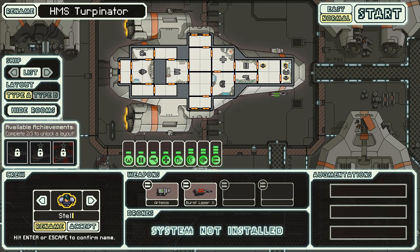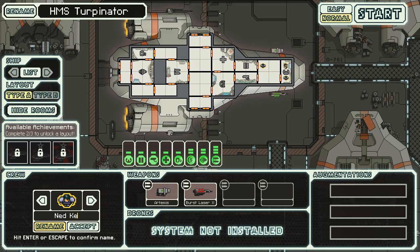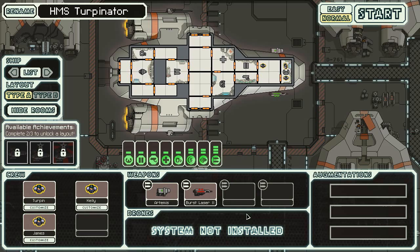Hello everybody, welcome back to Small FTL. Going to continue on from where we left off, where we got killed last time. So we're going to start again. Inside the ship, these are our systems. We're going over what everything does in a bit more detail than we did last time, because last time was a bit blind.